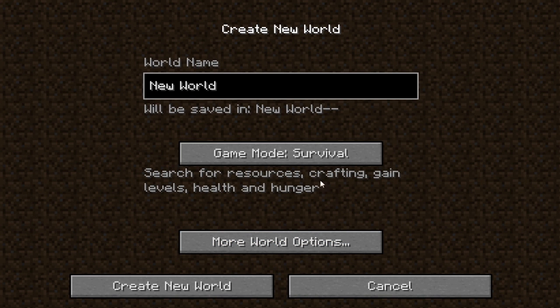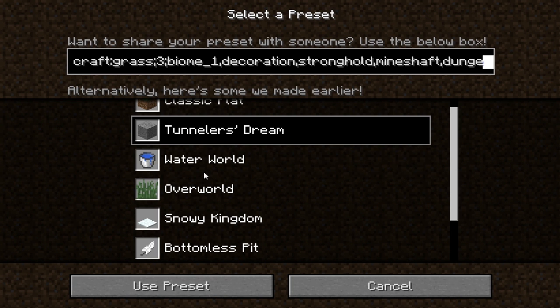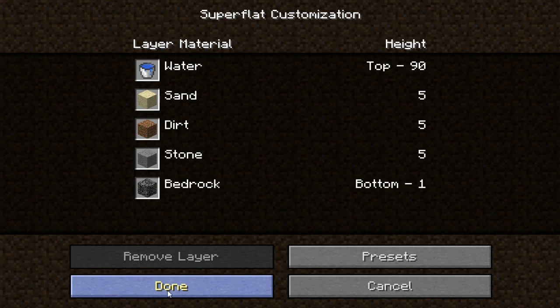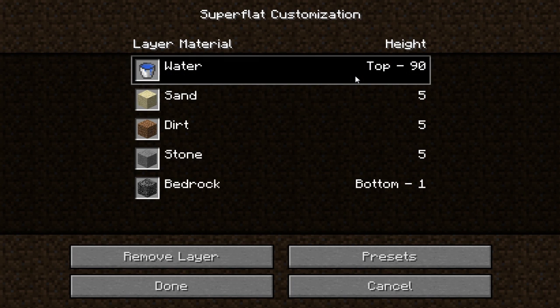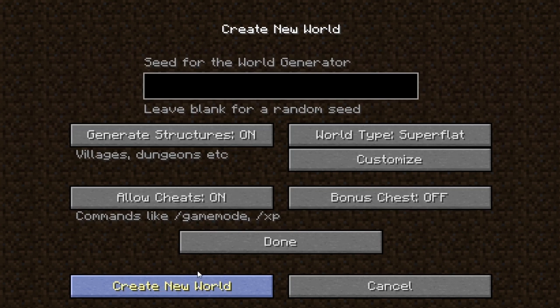Onwards to the next ones. Let's do the water world. The reason I want to show you this is because it's 90 layers of water - that's just insane. We've got obviously some sand, dirt, stone and other things as well.